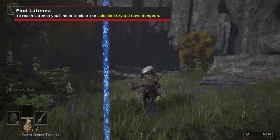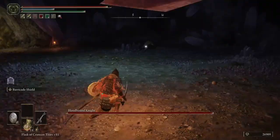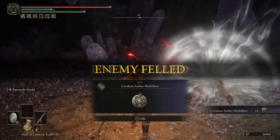This'll lead you into the Lakeside Crystal Cave. This is a lengthy mini-dungeon, but it's fairly straightforward. Just keep following along the path and dropping down to the ledges deeper into the cave any time it looks like you've hit a dead end. When you reach the very bottom, you'll run into the Bloodhound Knight mini-boss. It's fast, but incredibly susceptible to guard counters as long as you have a good shield. You'll get the Cerulean Amber Medallion upon defeating him — this doesn't have anything to do with the quest, but it will raise your max FP by about 6%.